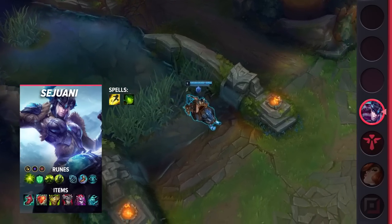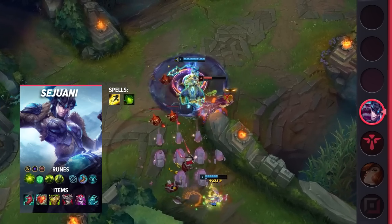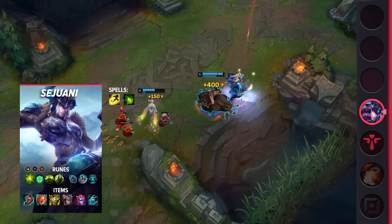Finally, your items are going to consist of Lucidity Boots, Heartsteel, Warmog's Armor, Thornmail, Demonic Embrace, and Anathema's Chains.